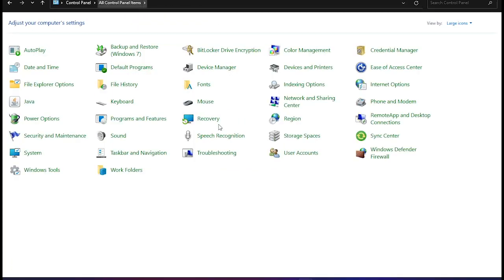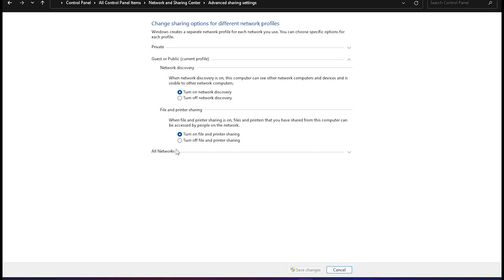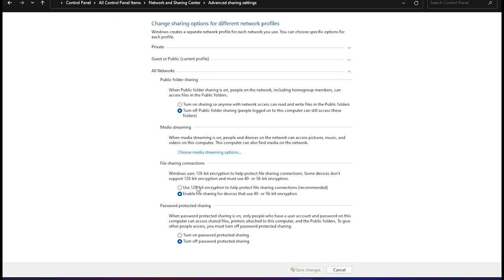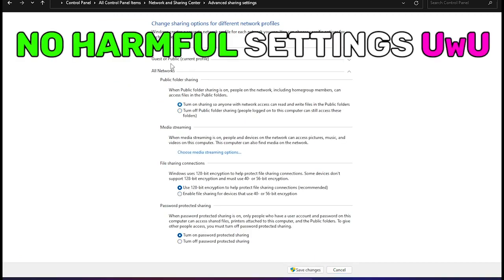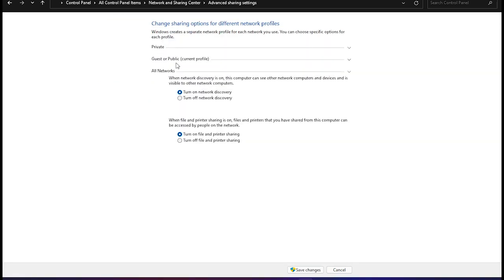Secondly, turn sharing settings on. Do it by going to Network and Sharing Center, then Advanced Sharing. Turn everything on — don't even read any settings, just turn them on. They aren't harmful so you don't have to worry. Just turn off the password-protected mode and we can move on to the final step.